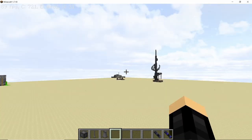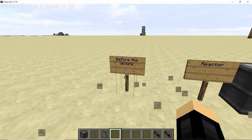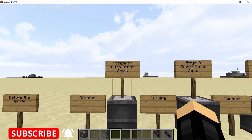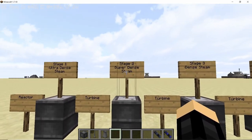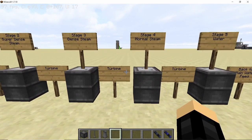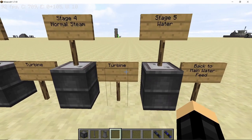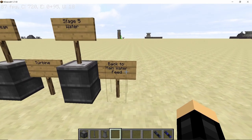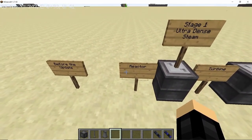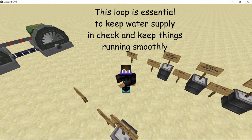First, let's look at why we need cooling towers and condensers, and what exactly changed. Before the update, a reactor converted water into ultra dense steam, which went into a turbine and became super dense steam. That became dense steam, then normal steam, and from normal steam we got water back, which looped back into the reactor.